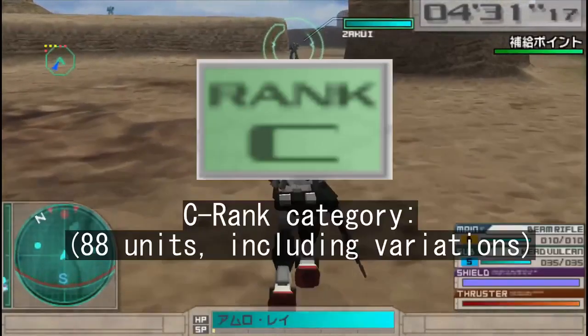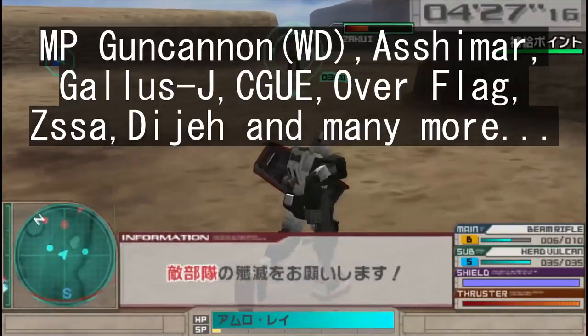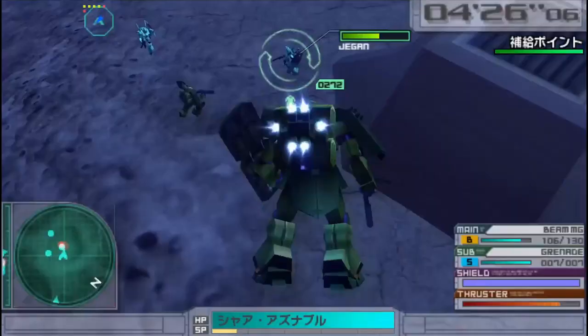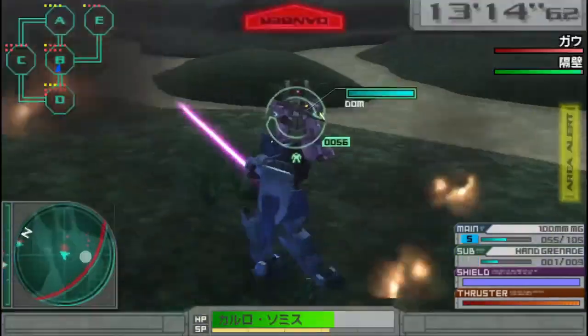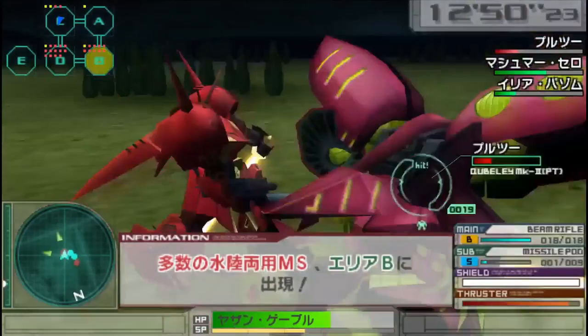Hi everyone, Shurtlight here. In the C rank category of units in Gundam Assault Survive, there's a plethora of great units ranging from the long-range XAML and the versatile Ghiradoga to melee powerhouses like the Blue Destiny Unit 1 and the R-Jarja.